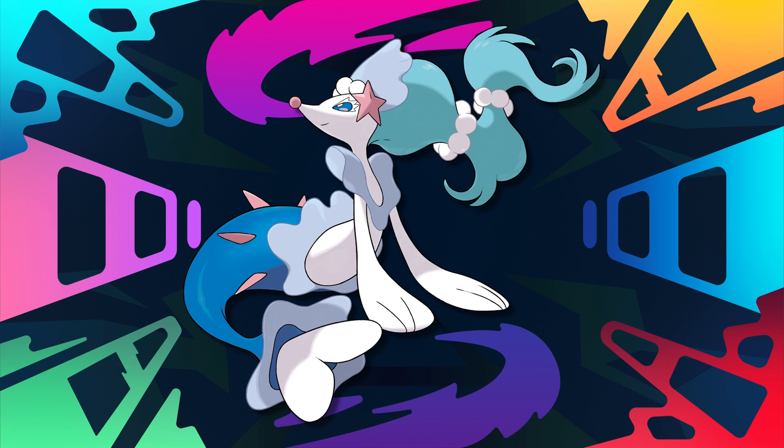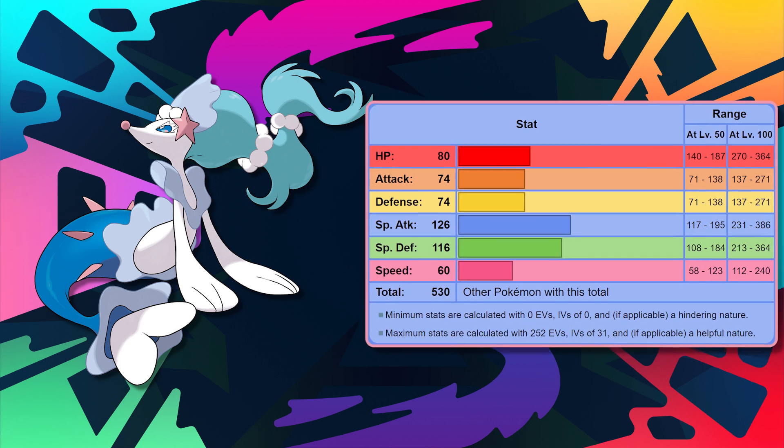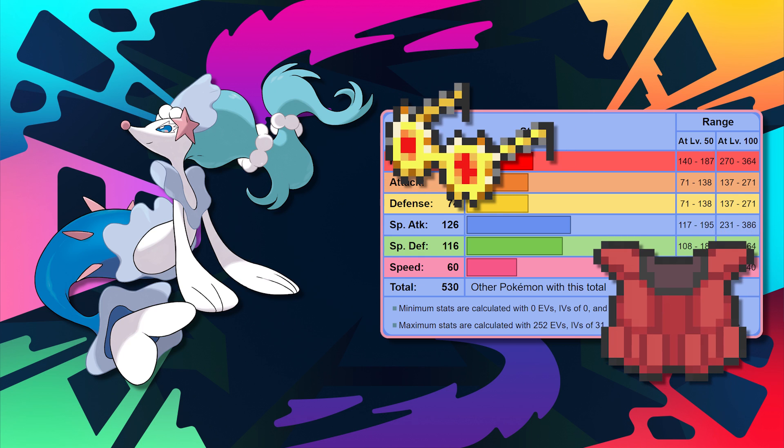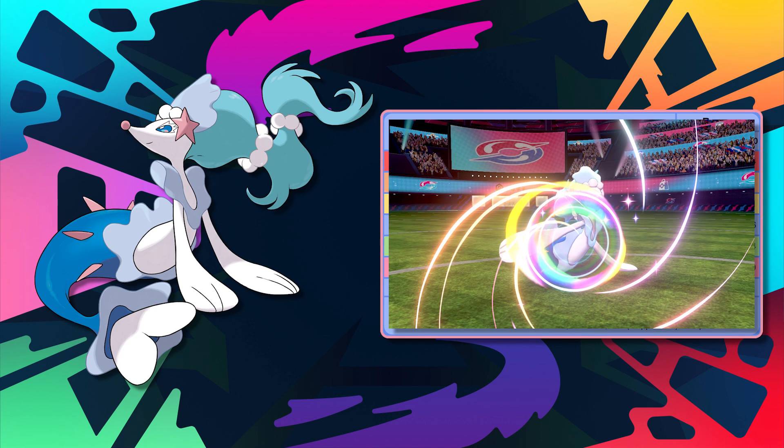Next up we have Alola's lovely singing mermaid, Primarina. Primarina was the first and is currently the only starter Pokemon to be blessed with the amazing Fairy type as its secondary typing, which kind of makes it good by default. Not only that, but it's got some great stats to back up that great type combination — more specifically, 126 in special attack and 116 in special defense. Having that high of special attack and special defense also benefits it from using Choice Specs and the Assault Vest.